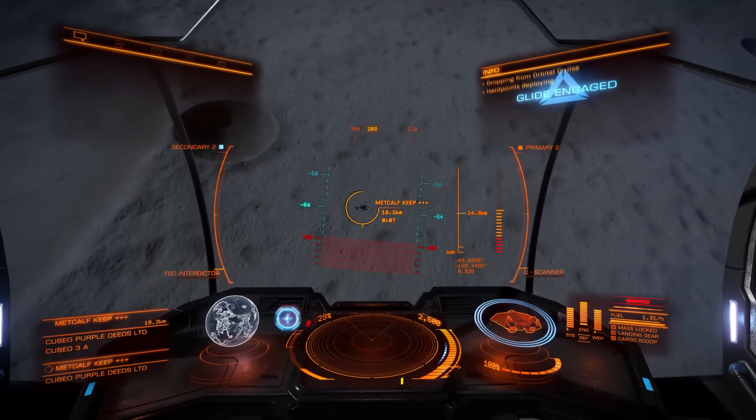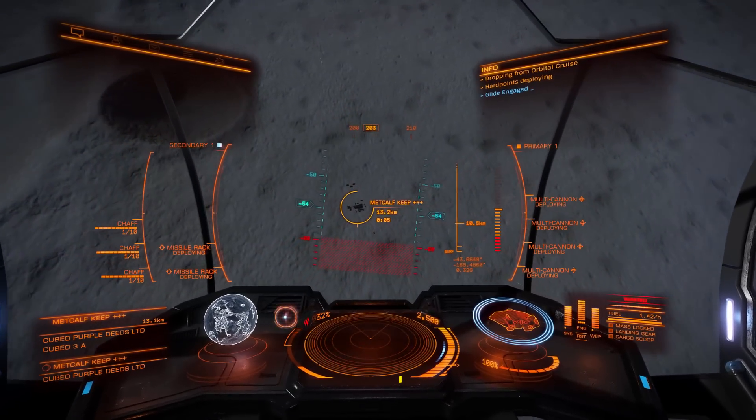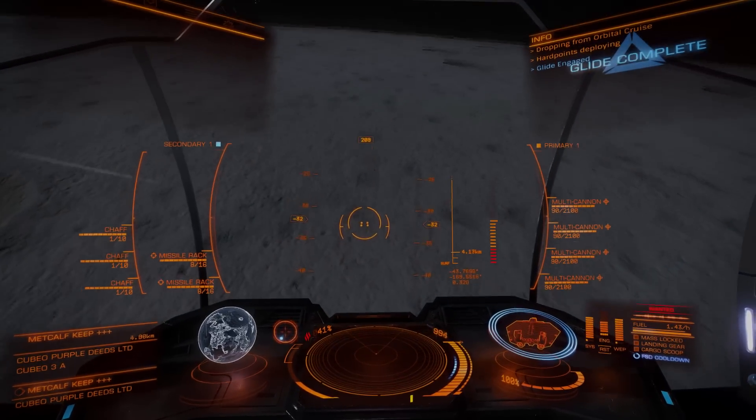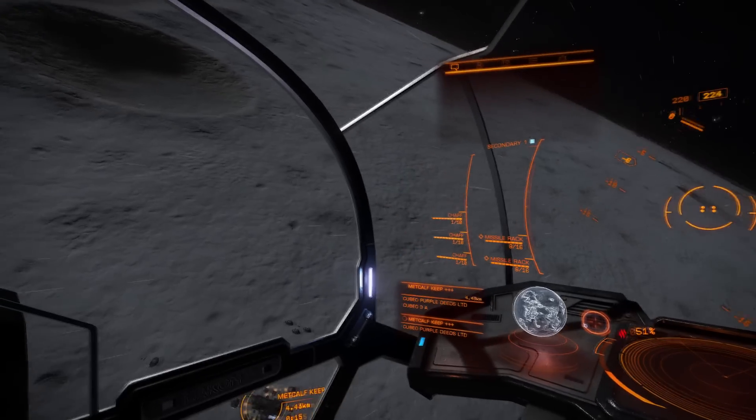Hello everybody, it's Captain Hooch here. Today we're going to do a quick and dirty base assault tutorial. We're in Elite Dangerous Horizons and we're approaching Metcalf Keep. This is a popular base for doing Imperial rank grind.